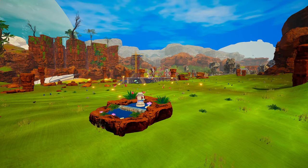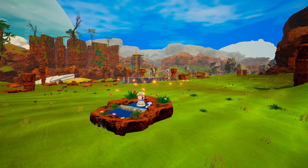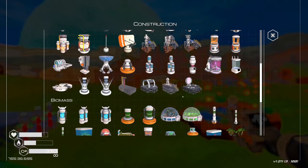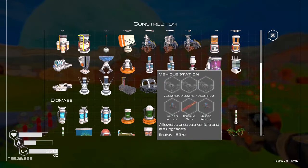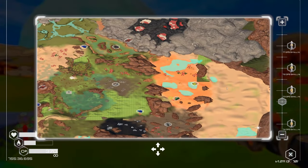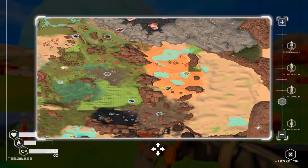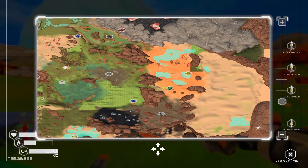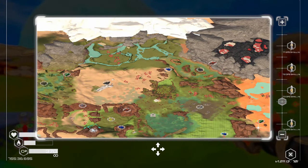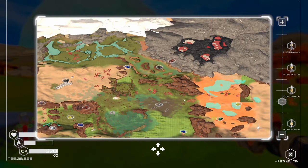What's up guys, welcome back to Planet Crafter, thanks for joining me and if you're new, welcome to the channel. Major update — we now have a vehicle station and we're going to build a rover, give that thing a test drive. There are also some new biomes, at least I think they're new. I think one of them is the desert, though I'm not entirely sure how new this is.